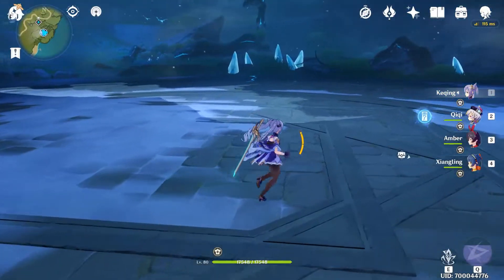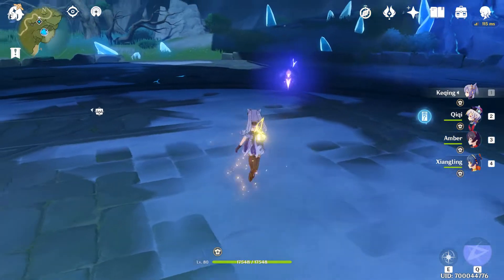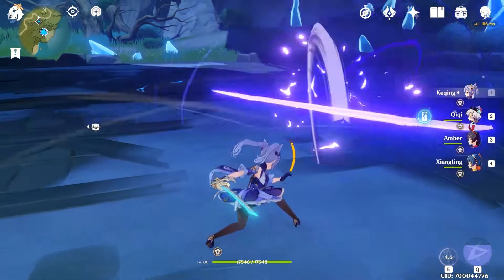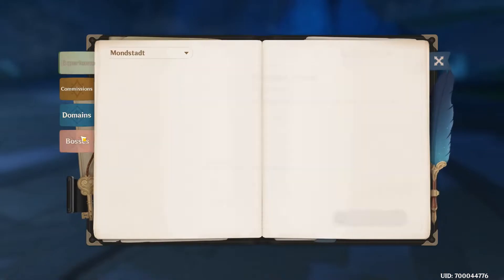When using Keqing, you want to do really high burst damage. You can actually just throw her E ability and do a charged attack, and you basically do a triple really strong hit on the boss, which is really cool.